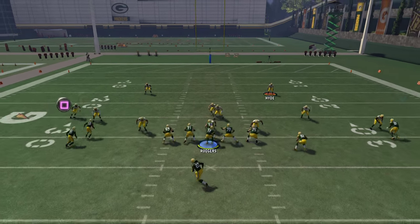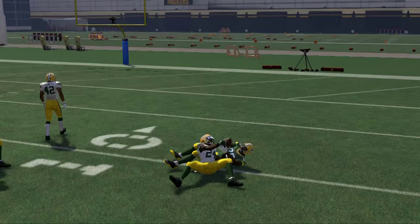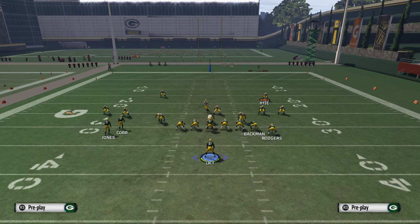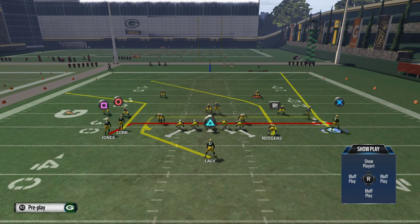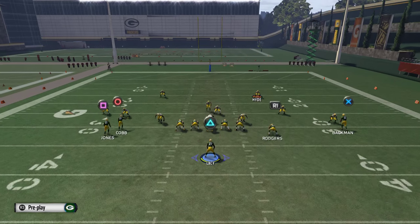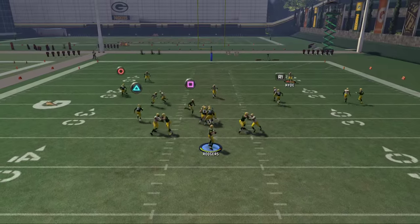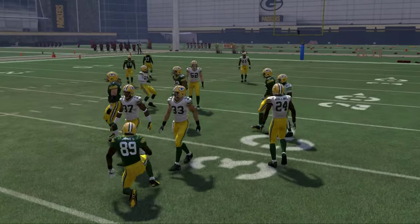With no safety coverage up top, aggressive catching gives you the size advantage, the catching in traffic advantage, and the spectacular catch advantage. Normally we're going to get a mismatch by motioning that tight end to the outside. So here's what I'd do with this play: motion the tight end on a fade to the outside, take Randall Cobb and put him on a hitch route. On first and ten I'd smart route it, anything shorter than that I probably wouldn't. The first read on this play is going to be James Jones crossing the formation against man-to-man.